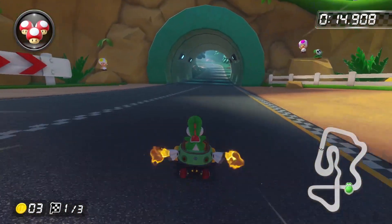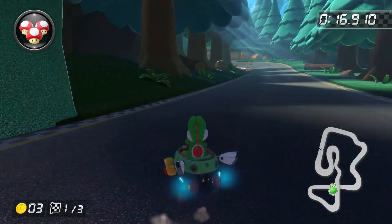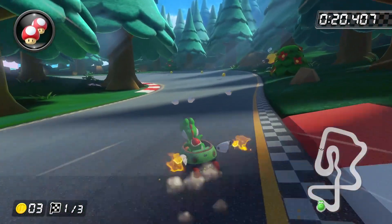When approaching the tunnel, just move to the left-hand side of the track and then do a right hop into a left drift. This mushroom shortcut that we're about to go over is actually super annoying because what we want to do is drift up the hill and build up an Ultra Mini Turbo and then drive straight up the track.